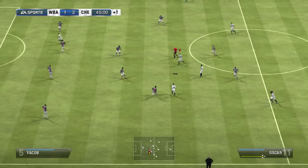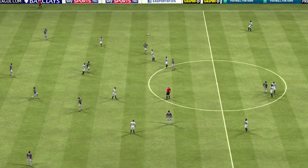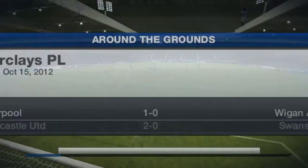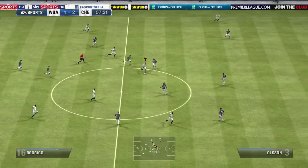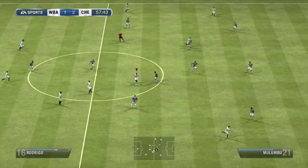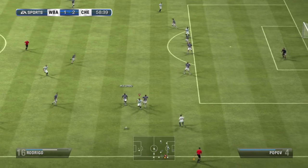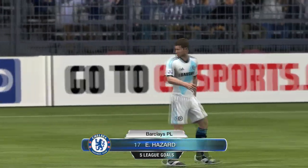Also the amazing cross from Hazard. Nothing else really happened in this game. We're at halftime here, 2-1, and you'll see the scores here in just a sec. The score was 1-0 between Man United and Norwich, which was very nice. Because now that means, as this game stands, I am in first place, which is very nice indeed. Eden Hazard has also notched his five league goals.